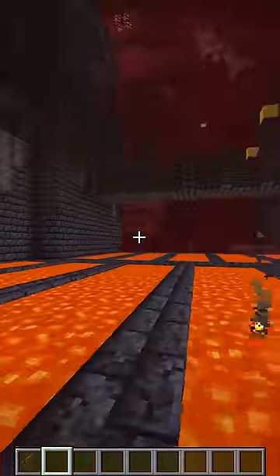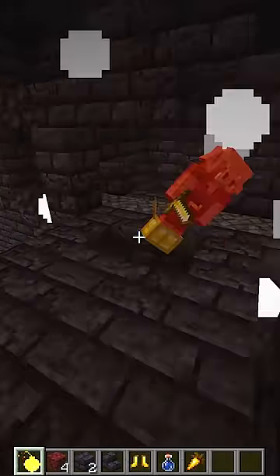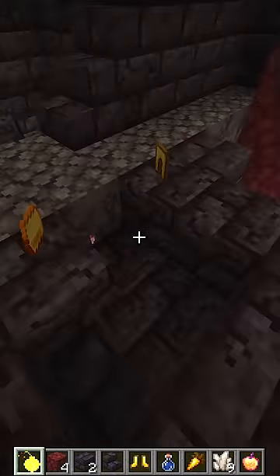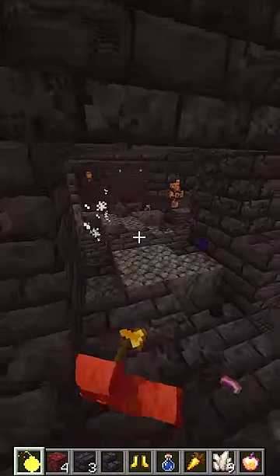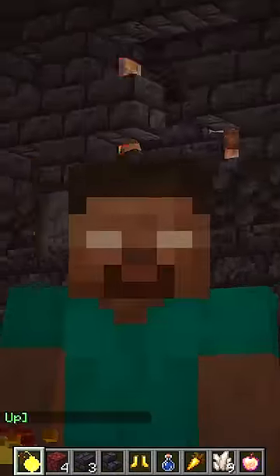I'm in the Nether. I have to go to Bastion Remnant, then right-click. Let's see what I get — a Golden Bomb! Let's try it on the piglins. If we use it with the piglins, it affects their bartering rates. You've seen it — they use it. Look at this! I can easily loot the Bastion Remnant.